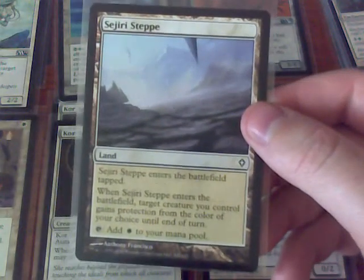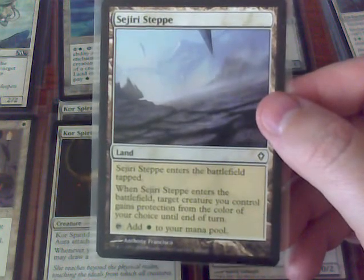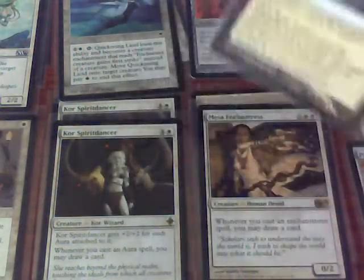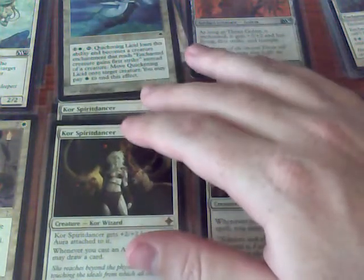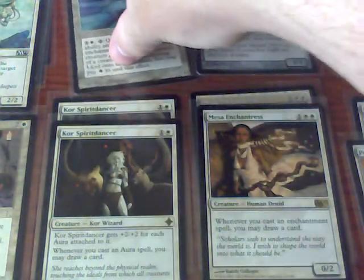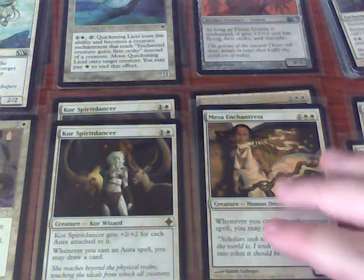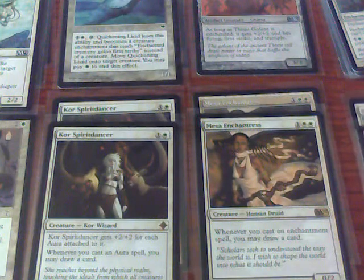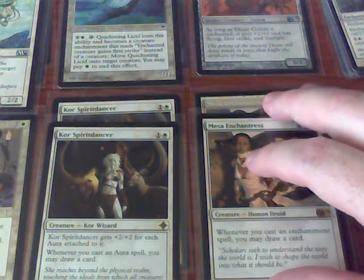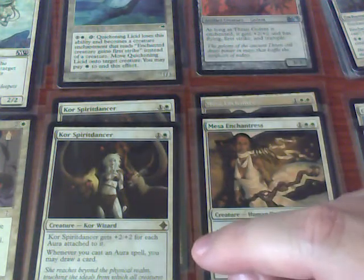The other two non-basic lands are two copies of Shijiri Step, which allows one of my creatures to gain protection from a color until end of turn. This is mostly because none of these creatures are ever going to have trample in a white aura deck, so if I really need to get through for damage and they can block with 100 tokens or one huge creature, I want to be able to get through. I have two copies of those.